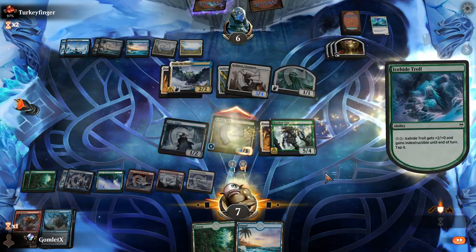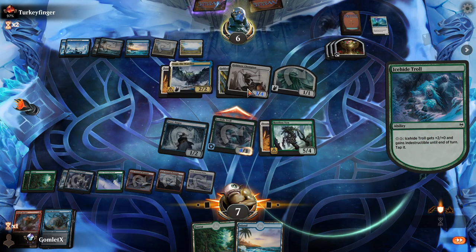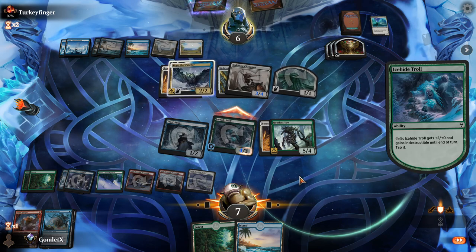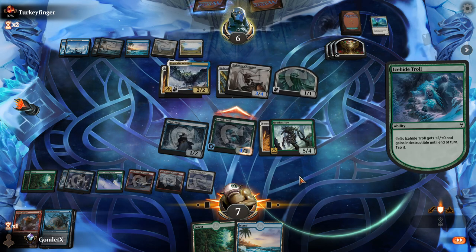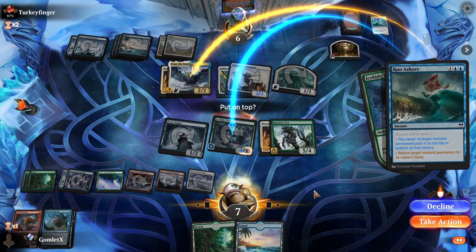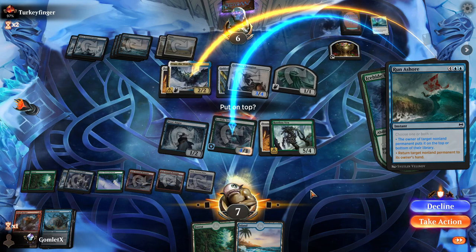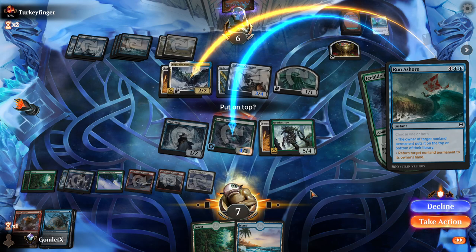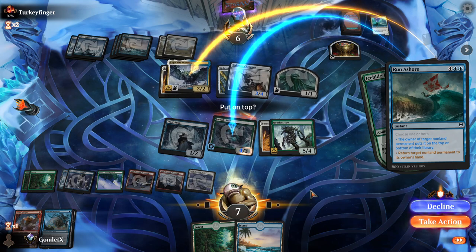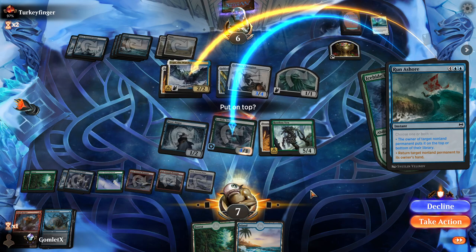It's indestructible now, so it has to be the thing that puts it back in our hand. We'll hold up triple green to just recast Troll. We take 4 on the crack back. Run Ashore — okay, they're going to put it on top and put the Vega back. That's terrible, that's actually brutally bad for me here. That probably just wins our opponent the game. Because they hit us for 4 now, and they have more than enough mana to boast with Goldmaw Champion. I don't know how Run Ashore is just the greatest card in the universe for my opponents every time.